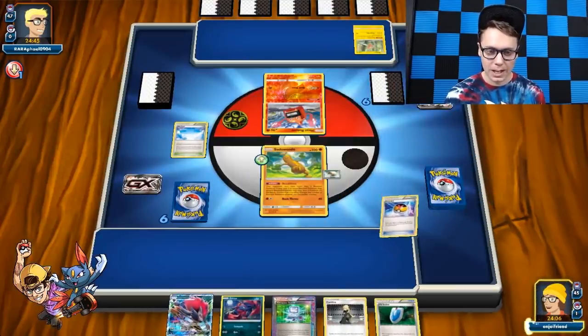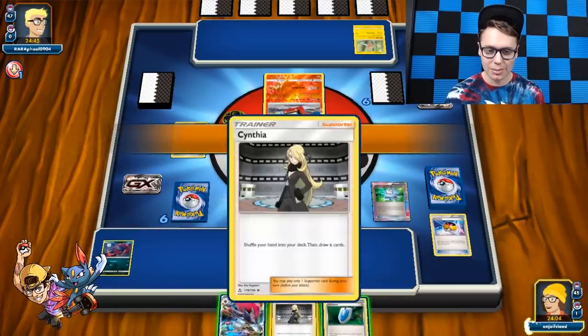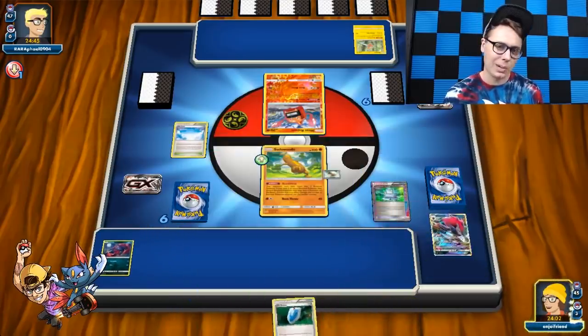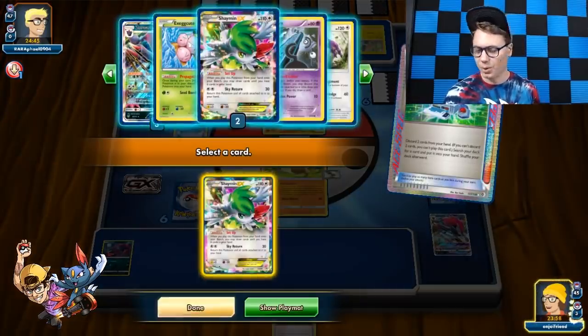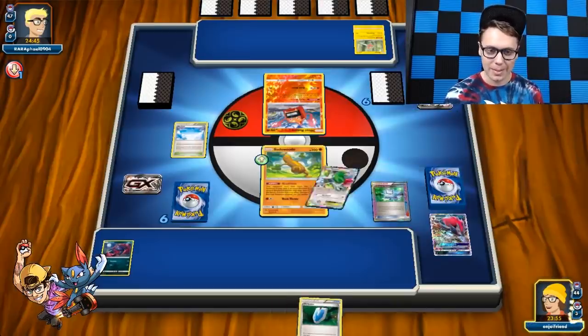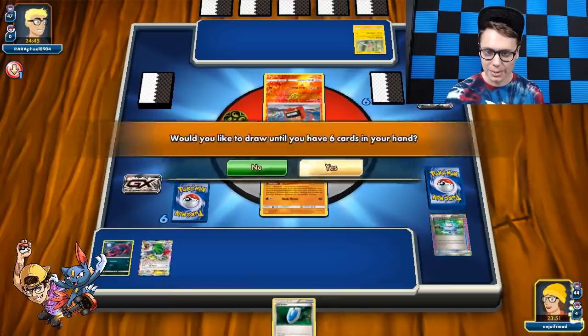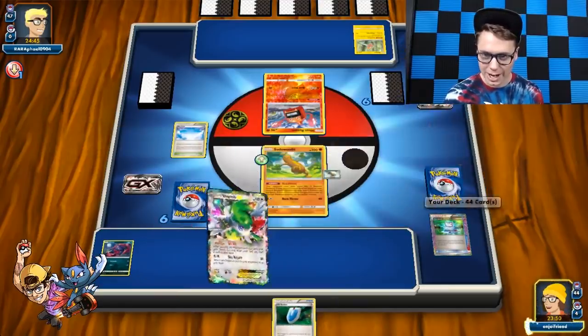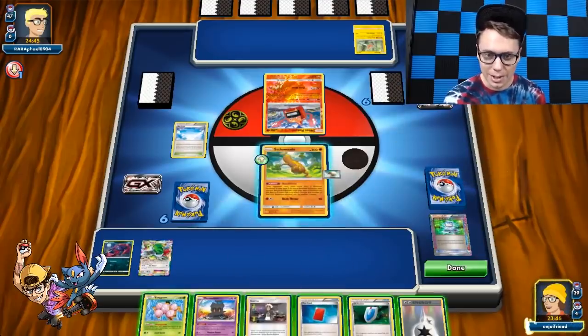We're going to try to get the Red Card or the Let Loose Marshadow here. I feel like I should grind a little bit more in order to kind of ensure that I get some things. He said he wanted a third Shaman — I got the third Shaman in here. Let's go ahead, set up for five and see where we go from there. Check that out — we are too good at this game.